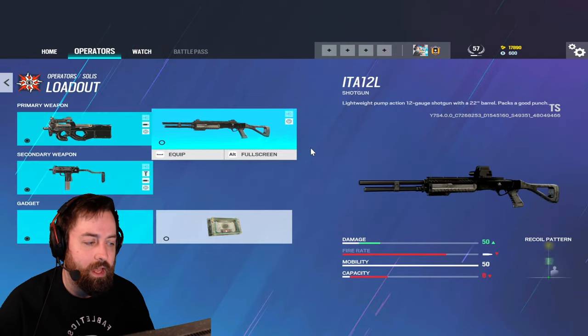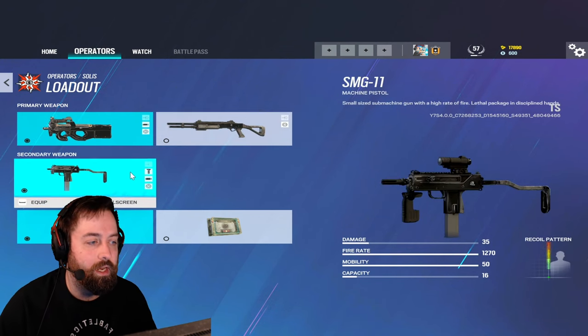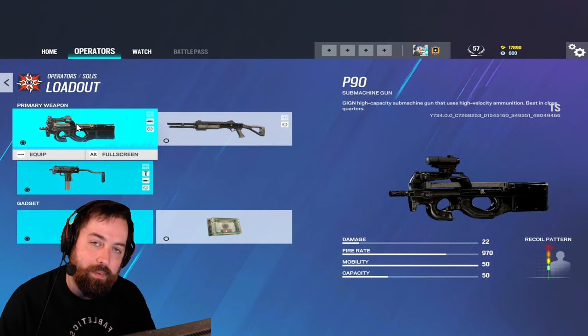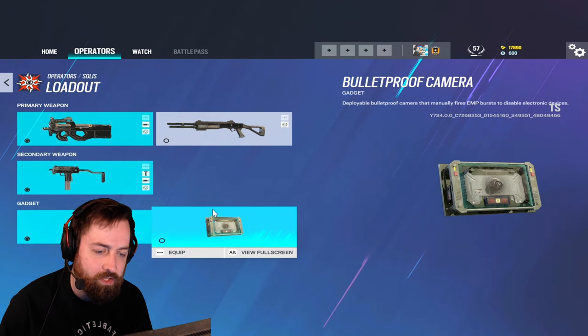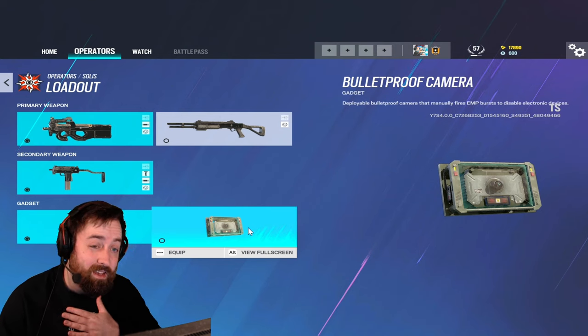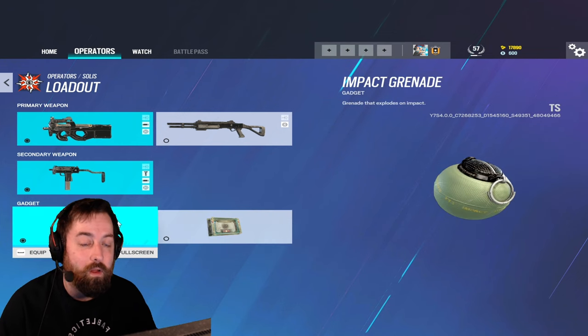The SMG-11 is a good secondary so you can get away using the shotgun and SMG-11, but I prefer the firepower of the P90 and SMG-11 together - you just have so much killing potential. You also have impacts and the bulletproof cam. Solus is going to function more as a roamer, so I'm leaning more on the impacts.